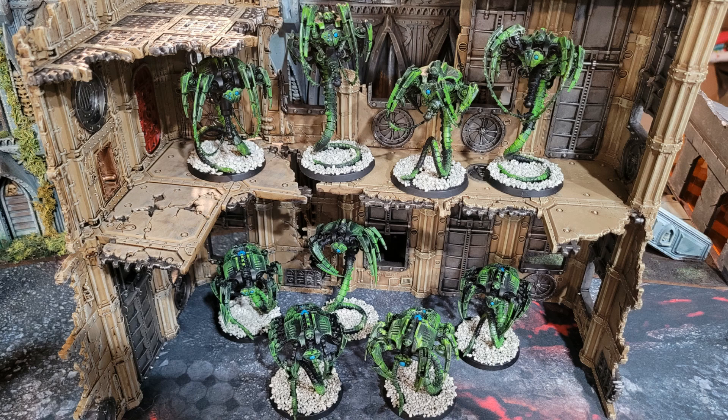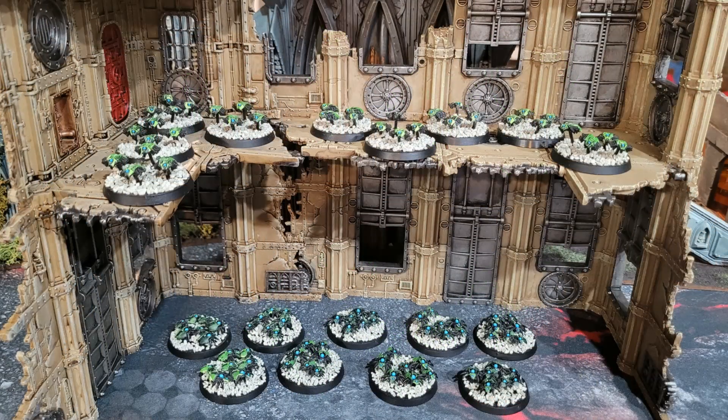My last fast attack units are my Scarabs — two nine-man squads. With Novak dynasty buffs these guys can get up to strength four with AP one, or even AP two on sixes to wound. It's a lot of volume of attacks to pick units like marines off the board. I haven't rolled great for them lately, but the AP helps them push damage through rather than just tar-pitting five-man squads — they can actually pick up guys if left alone.